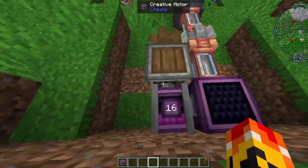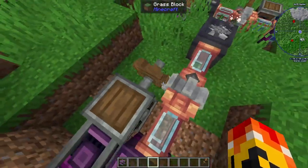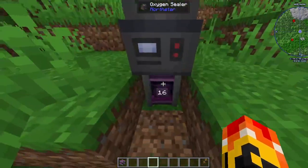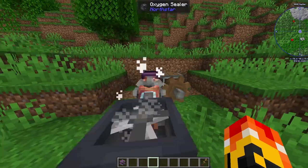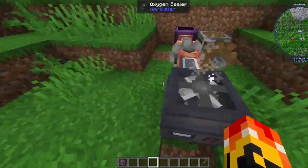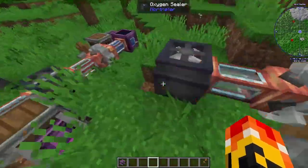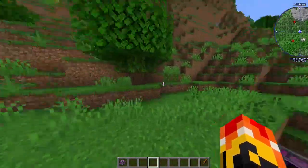Then right next to that, you want to put a motor, a gearbox, and a cogwheel — the cogwheel going right into the mechanical pump — and you don't want the distance to be too long. But as you can see now, I don't know why it says leak detected. I will have to figure that out. But that's how you get this thing to work.